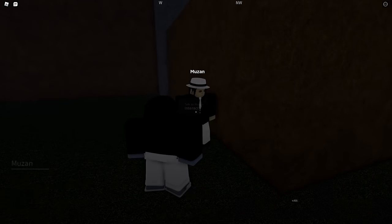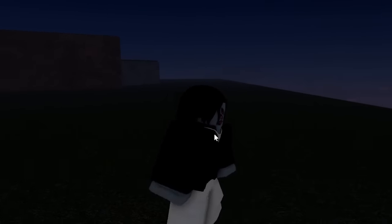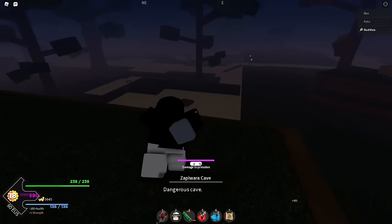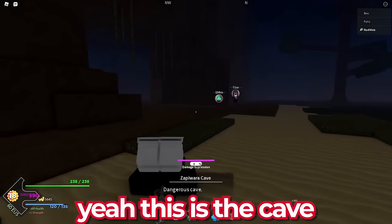We're back at Muzan. Let's go talk to him. He just says 'Get on my site' — so I don't get more powerful by talking to him. I think we're done with Muzan as a whole. Like I said, the second step is to go to the mysterious cave and unlock our blood demon arts. And I think it's right here — yes, this is the cave.